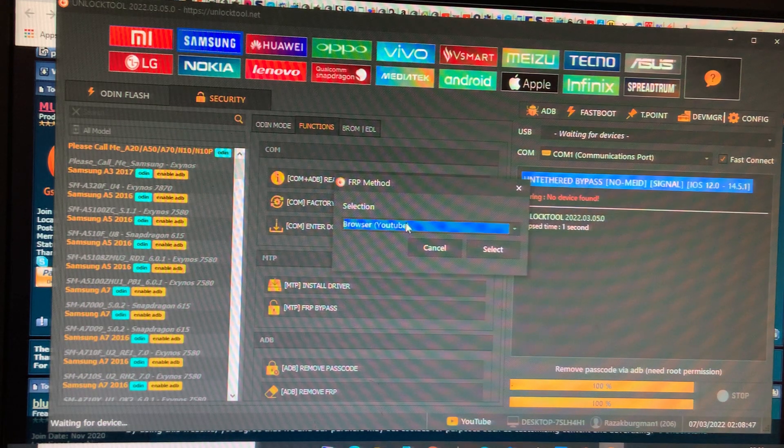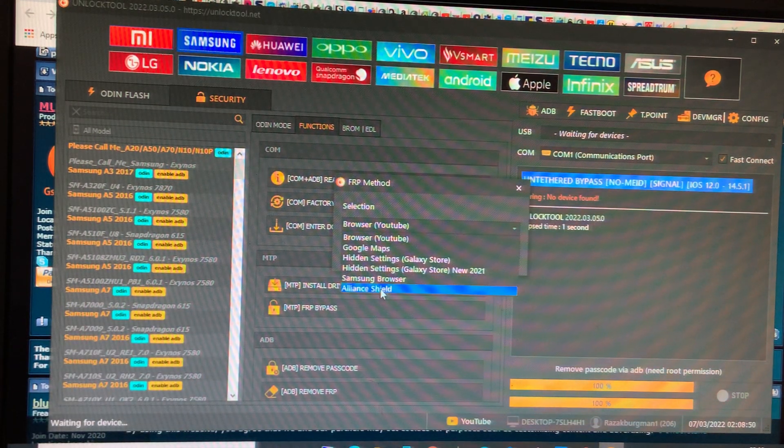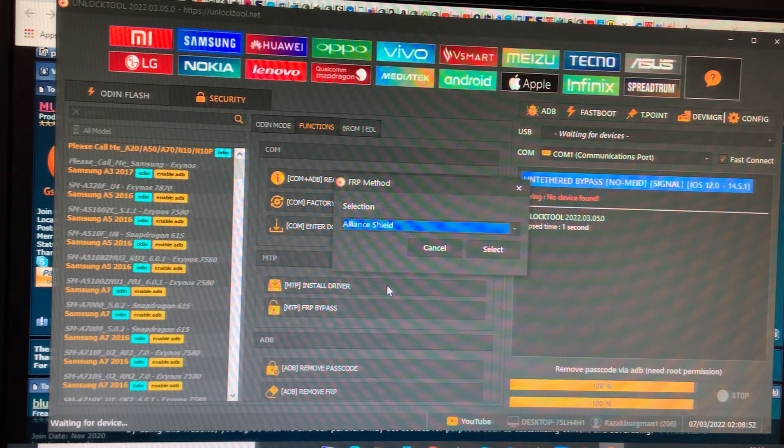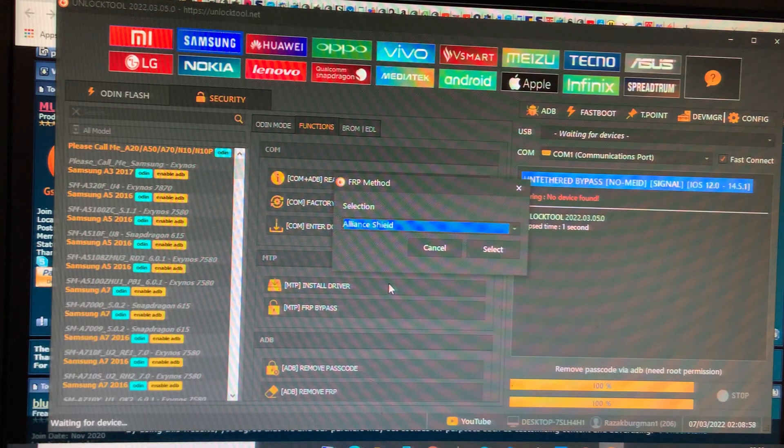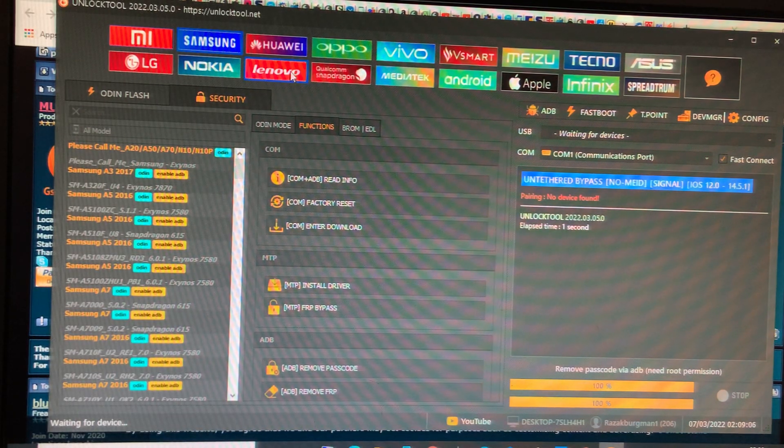Click MTP FRP bypass, then continue. You'll see Alliance — click it and it will open Alliance directly on your Samsung phone. Click install, then sign in with your Samsung account. They are the best in the market now.